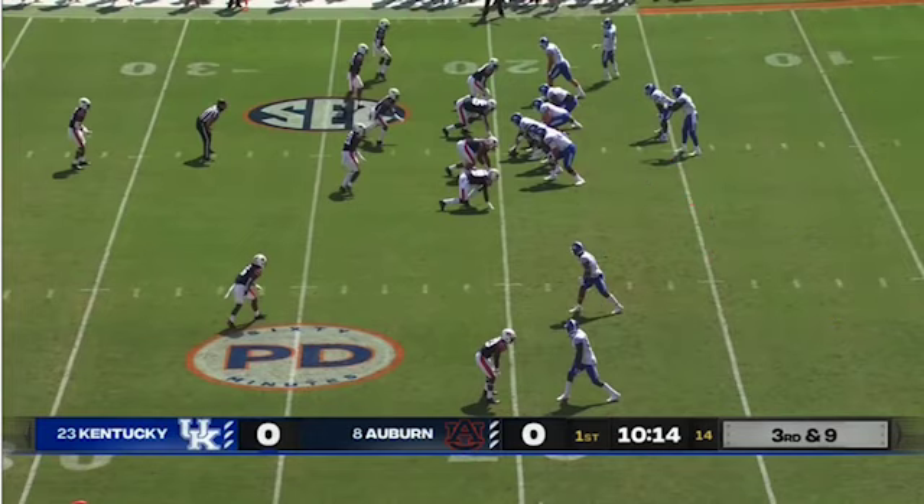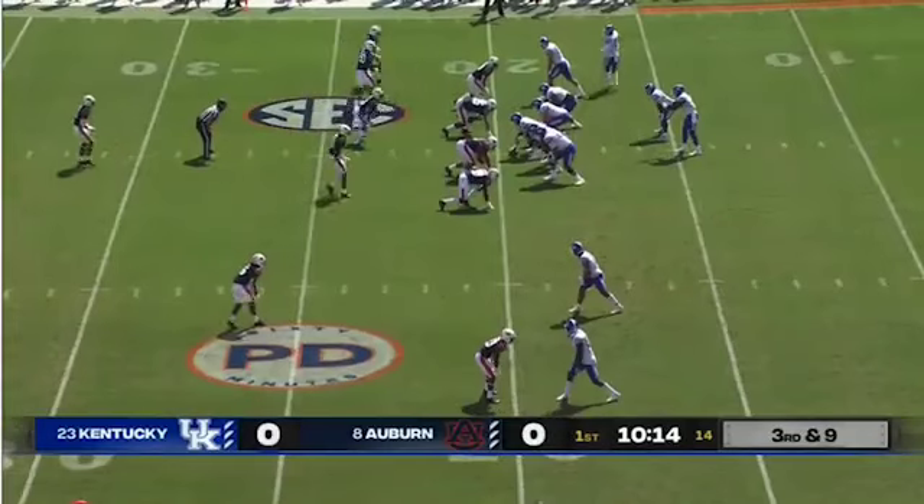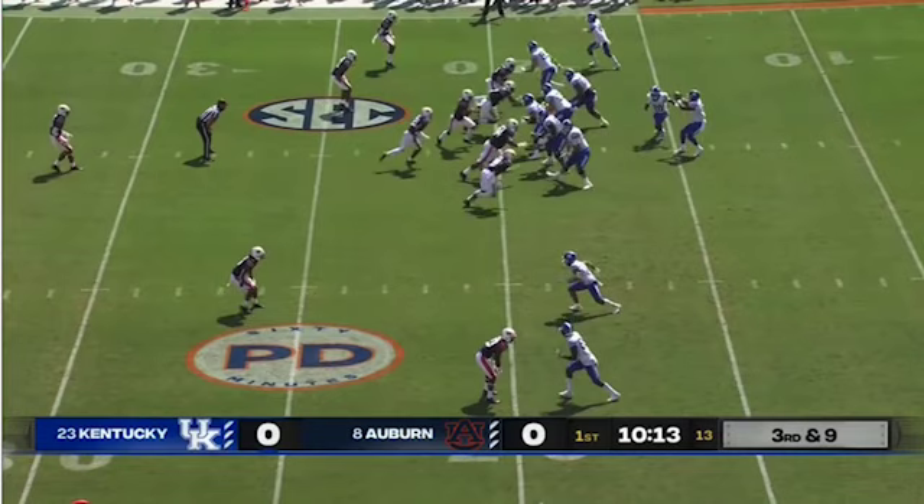Here's an instance of UK calling a screen in the face of a blitz, which is usually when you want to call them, especially against man coverage. It looks like Auburn is in some form of cover one with everyone else lined up in man. With Ali coming across the formation, there's some type of exchange — you can see them signaling with their hands.